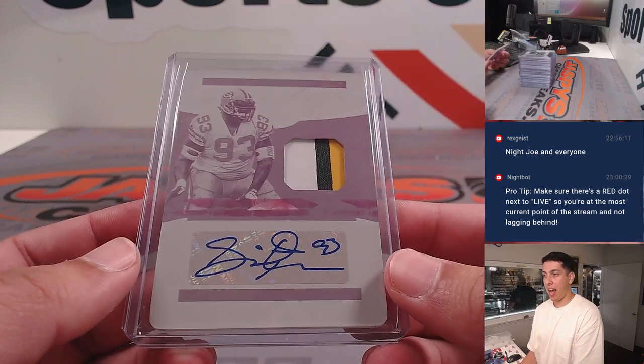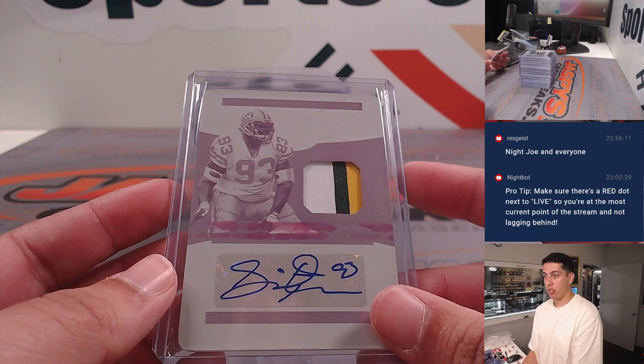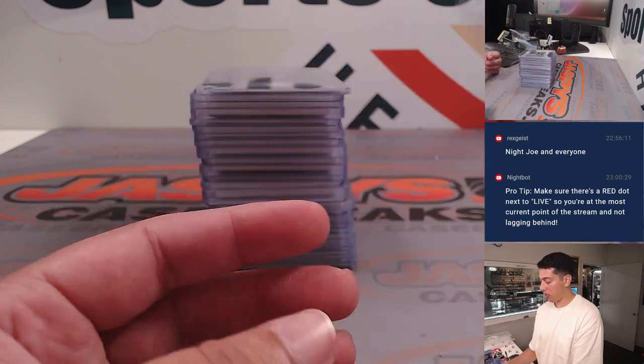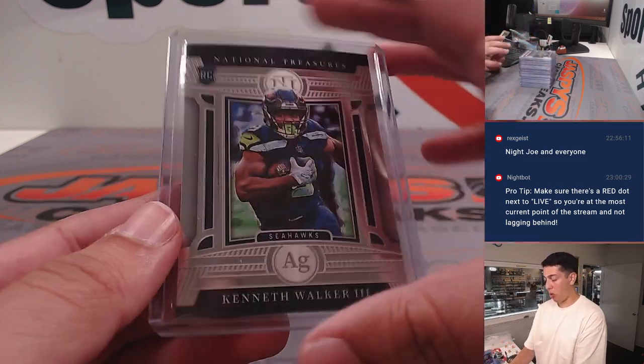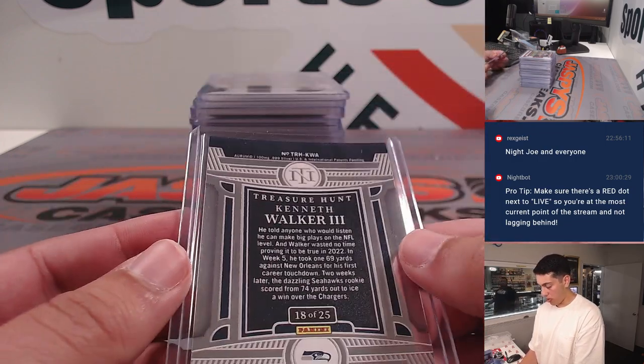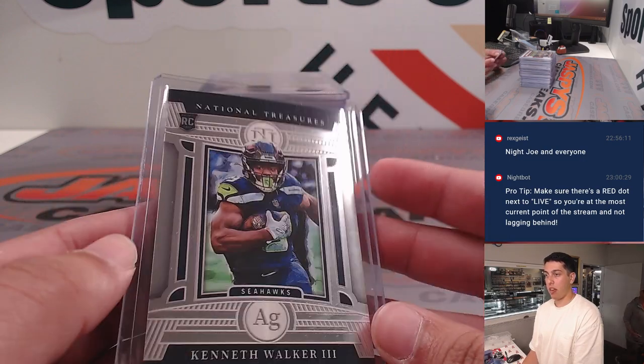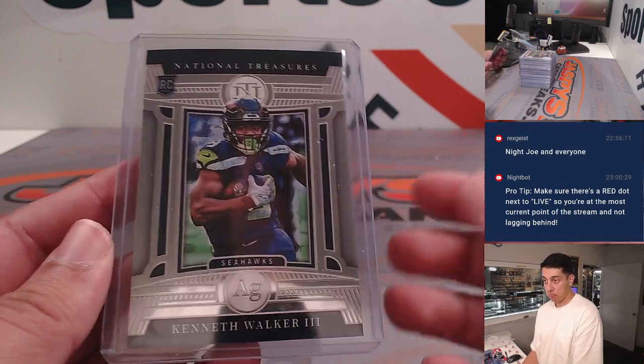Had a one-of-one printing plate patch and autograph of Gilbert Brown for the Packers — pretty cool, nice little patch too. Also had a Kenneth Walker, one of these silver cards — Treasure Hunts. Really cool, 18 out of 25. Apparently they're made out of silver, pretty awesome.